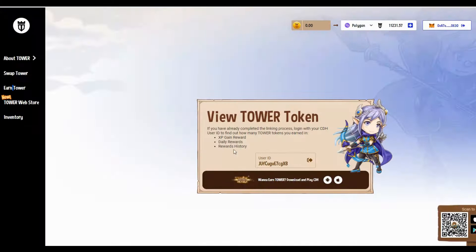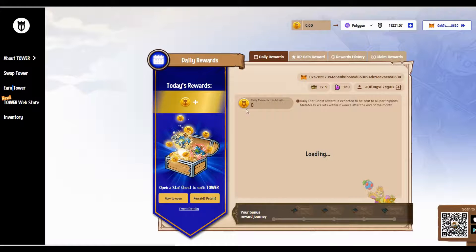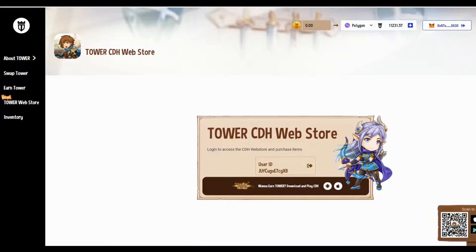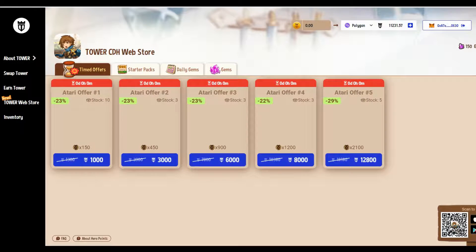You earn Tower by doing things in the game and you can earn daily rewards. You do have to go through KYC on your account, which is a bit of a friction point — I've actually not done that myself. But we're looking at the Tower web store here.